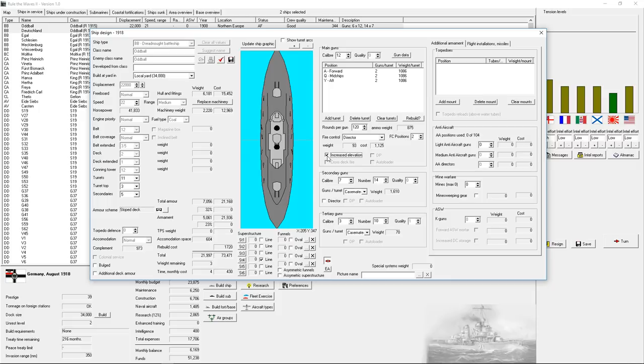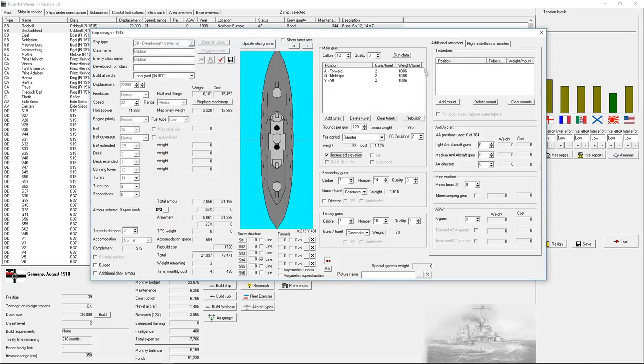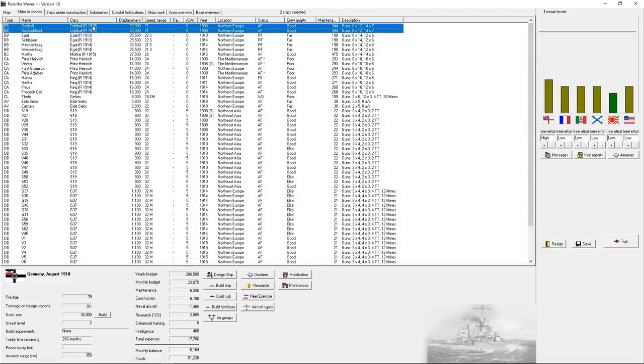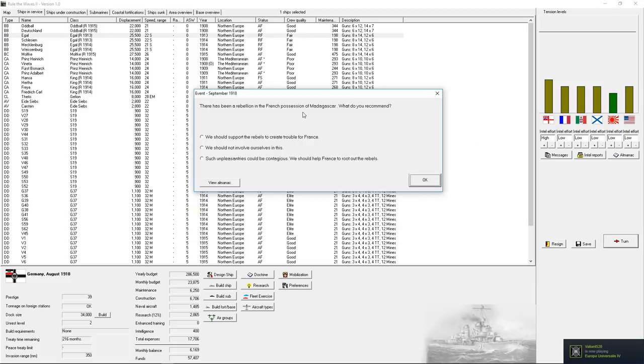What we can do is add increased elevation on these guns — that'll give them much farther range. Gun data: maximum range is 20,000 yards, 20,600 with current setup, and with increased elevation it's 22,600. But these do not have any torpedo defense at all — that's a little scary. I did not realize that. Oh — a rebellion in the French possession of Madagascar. Support the rebels and create trouble? Yeah, let's poke them a little.